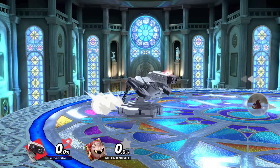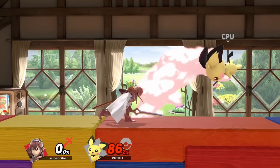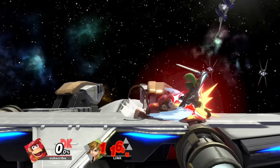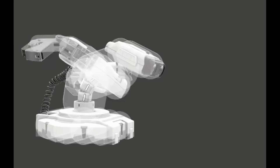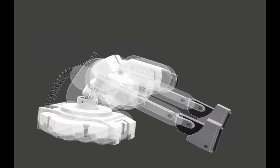For down tilt, we're gonna go with Rob's. A lot of good down tilts in this game — like Mythra's, which is frame five, or Lucina's, which is good for tech chasing, or Diddy's, which combos into itself and into smash attacks. Rob down tilt does all of that and better, and even more. So yeah, this was pretty easy.